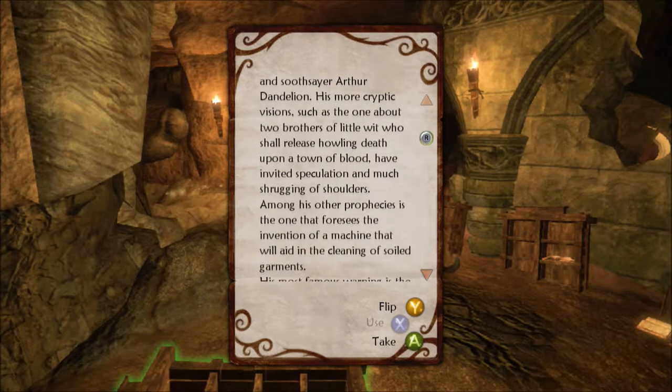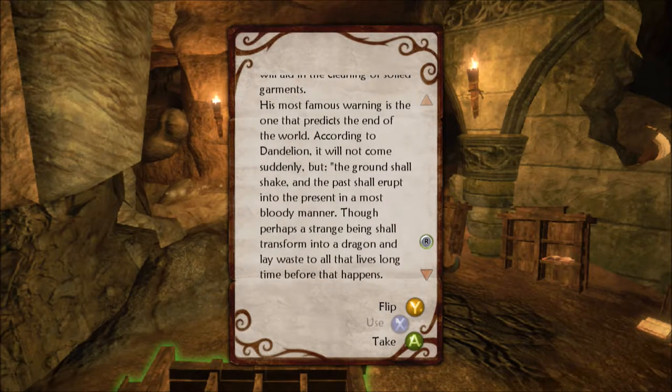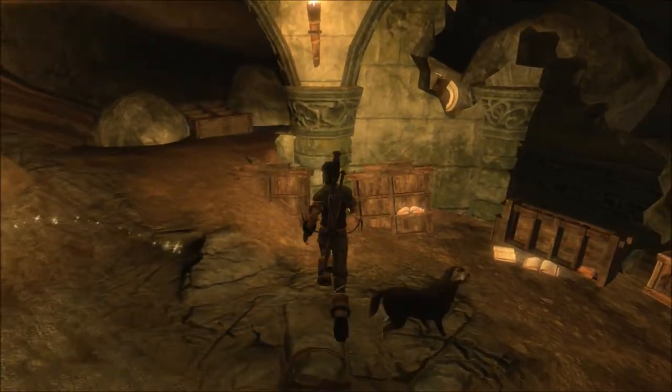Among his other prophecies is the one that foresees the invention of a machine that will aid in the cleaning of soiled garments - washing machines. His most famous warning is the one that predicts the end of the world. According to Dandelion it will not come suddenly, but the ground shall shake and the past shall erupt into the present in the most bloody manner. Though perhaps a strange being shall transform into a dragon and lay waste to all that lives. At least he admits he's a wackadoodle.